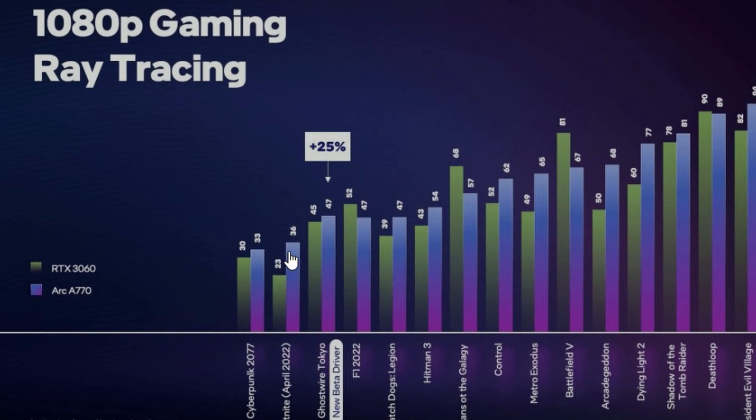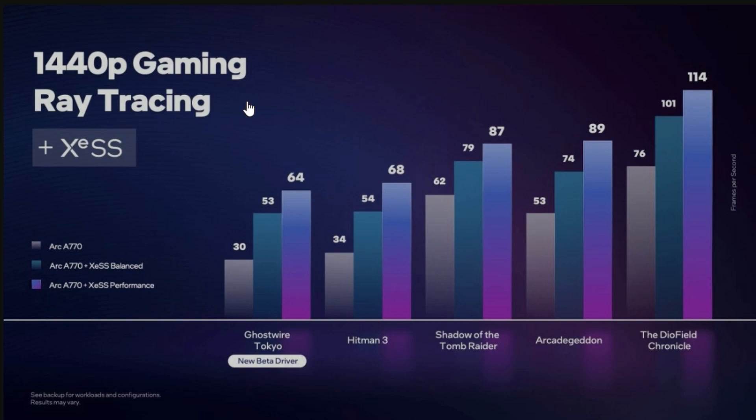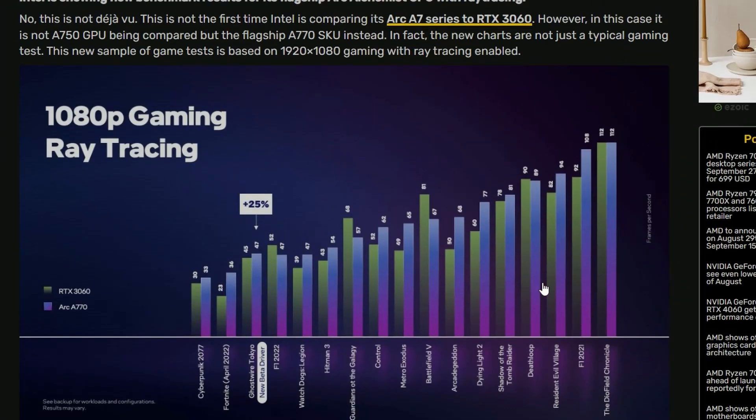The A770 is also losing in F1, wins in Watch Dogs Legion and Hitman, leads in Guardians of the Galaxy, and loses in Battlefield 5. So basically it's winning most titles, which is why the average comes to 14 percent faster. That said, since this is first-party data, we have to wait for third-party benchmarks to confirm. There's also a 1440p plus XeSS comparison shown with A770 in vanilla, XeSS balanced, and performance modes.